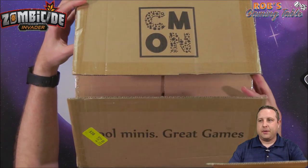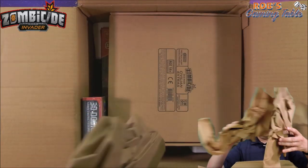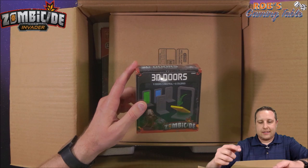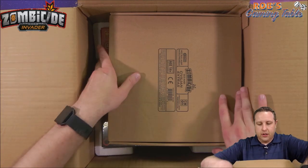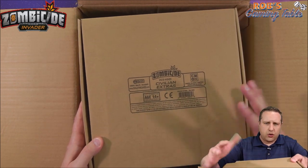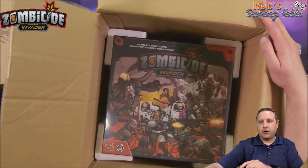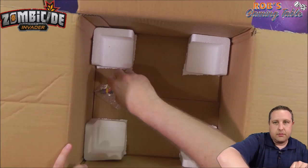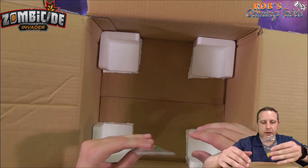I've already cut the tape on the top here so we can get into it quicker. We've got some paper and packaging materials. There are 3D doors that I added on the side, because I like the 3D doors I had for Zombicide Black Plague and Green Horde — a nice little touch. We got the Zombicide Civilian Extras, which I'm assuming is all the extra Kickstarter stretch goal stuff for the civilian level pledge. And then I have the Zombicide Invader core set in here. Looks like some colored pegs here too — maybe they didn't put enough in the first run boxes. These are little colored pegs used on the player dashboards.